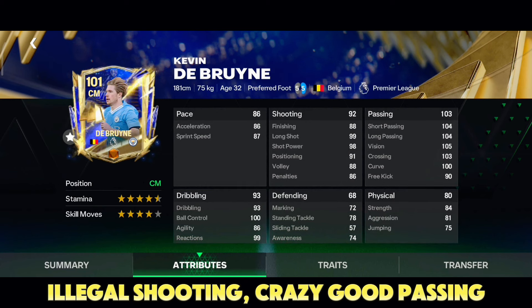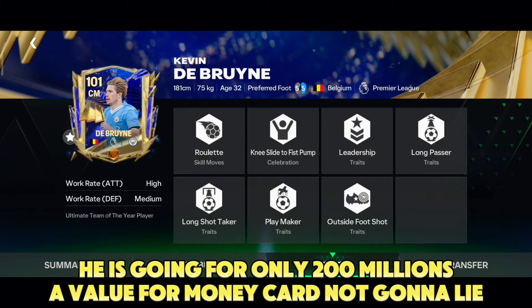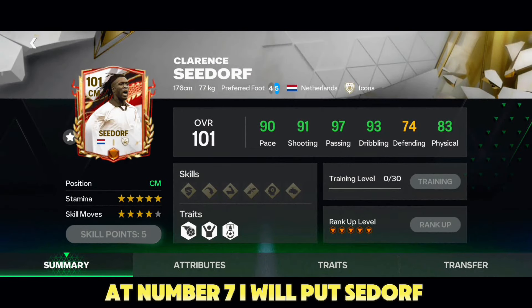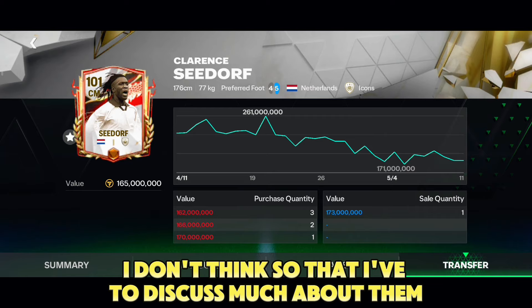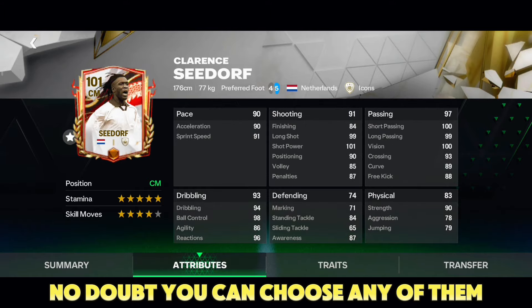KDB is definitely a great option going for only 200 millions — a value for money card. At number seven I will put Saïd — these cards are cracked. I don't think I have to discuss much about them because all these cards are really really good, no doubt. You can choose any of them, but the top four cards are just overpowered.